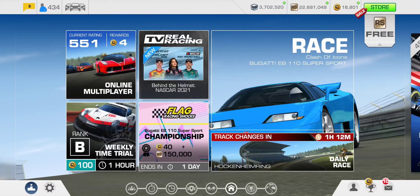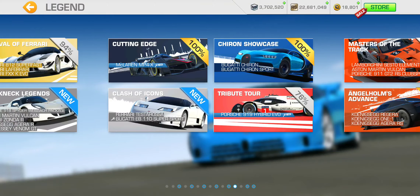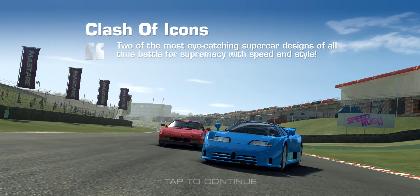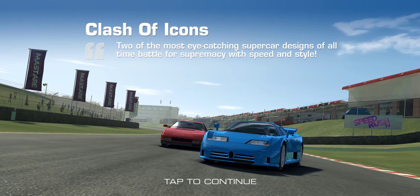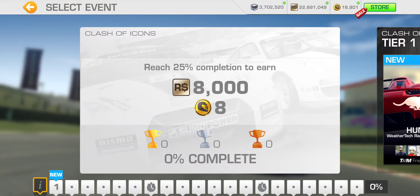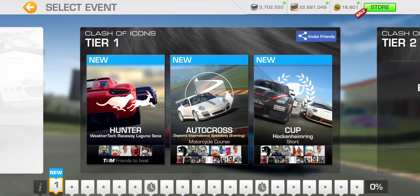Let's check out Clash of Icons, the bonus series featuring Ferrari Testarossa and Bugatti EB110 Supersport under the Legends section of your road collection. I posted an overview of this series, so I'll have the link to that video in the description box below if you're interested in checking out what the series is all about, what kind of rewards you can expect, and all that relevant information.